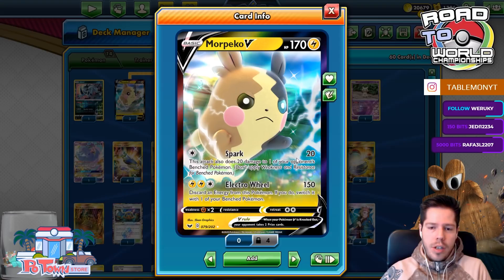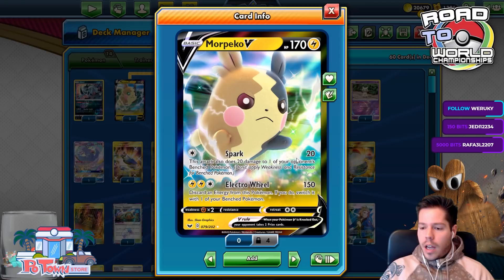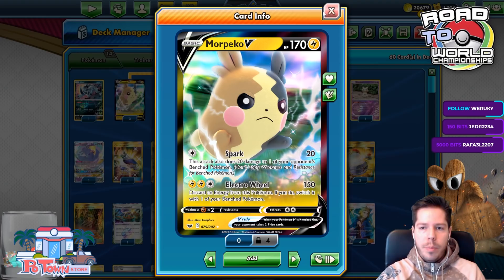We already started an action against us. I feel like my opponent's list had been built a little differently — we definitely should have lost that game. So hopefully this list will be a little cleaner and more effective. Electro Wheel deals 150 and you switch, discarding an energy from your Morpeko.